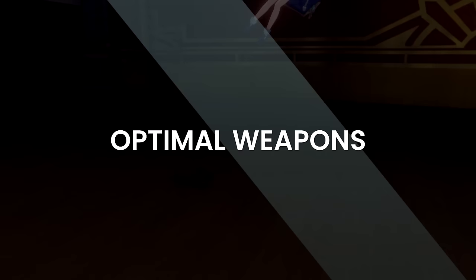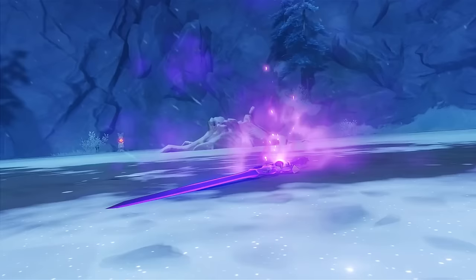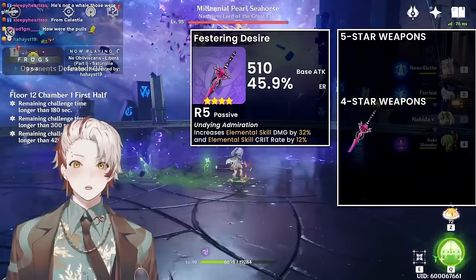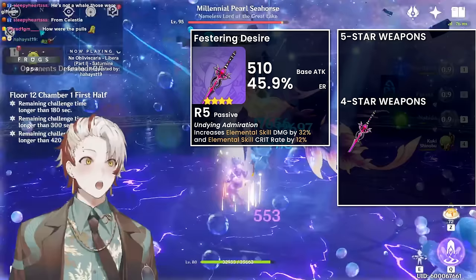Weapons. Veterans who played back in version 1.2 and remember the event with the big cryo boss — nearly 3 years later, the good old Festering Desire returns as one of the best 4-star weapons, let alone purely F2P weapons for Furina. A beautiful mixture of Energy Recharge secondary stat, elemental skill damage, and elemental skill crit rate on its passive.